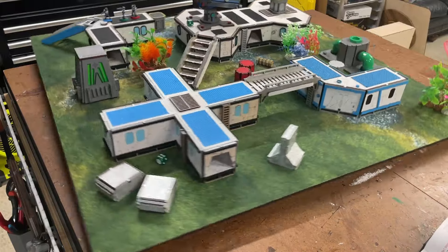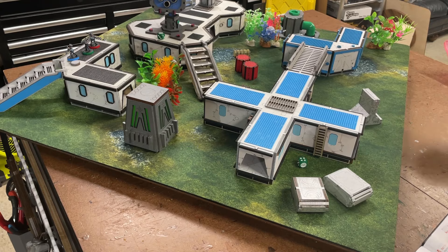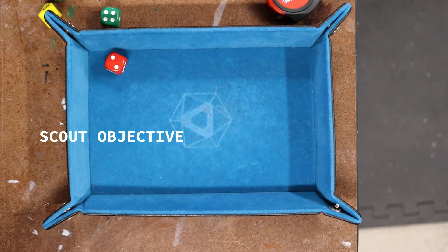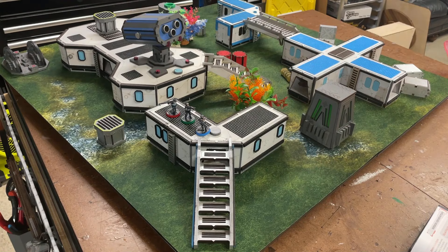Spinning to number four, I roll a d6 and get a three, which is Secure. I replace that die with a blue Secure token. The secure objective is completed if at the end of a round a trooper is within six inches and no enemies are within six inches. For the last objective at number six, I roll a two, which is Scout. The objective is completed at the end of the round during which a trooper moves into contact with the marker. That token goes up near the orbital cannon. So I now have my three objectives.